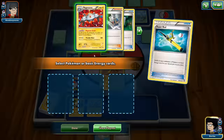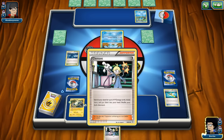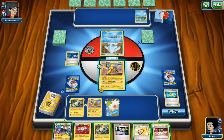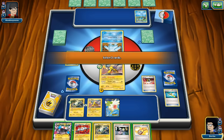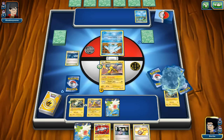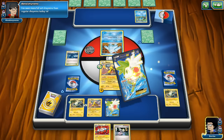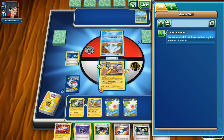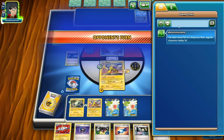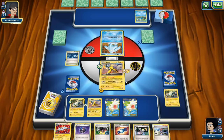We Super Rod the Magnazone back into the deck and bench Shaymin, trying to find Rare Candy for next turn. We draw with Shaymin but get no Rare Candy, so we Ultra Ball away the Magnemite and Magnazone EX to get another Shaymin for more draw. We attach Energy Pouch to the inactive Raikou and end our turn with an excellent hand for next turn — we have Rare Candy, Stage 2 Magnazone, and a Heavy Ball for Magnazone EX. Our opponent plays a Wally into Frogadier, setting up for Water Duplicates next turn.